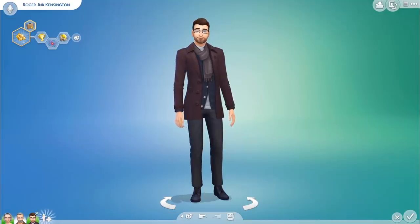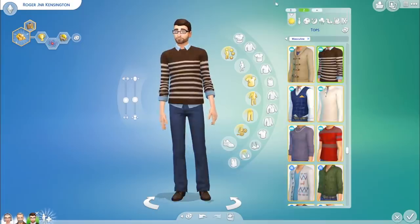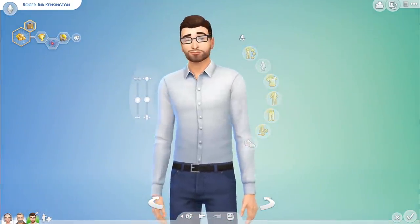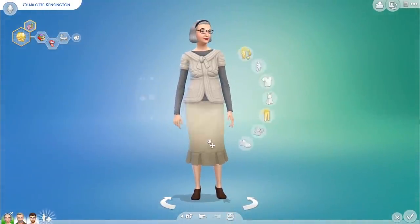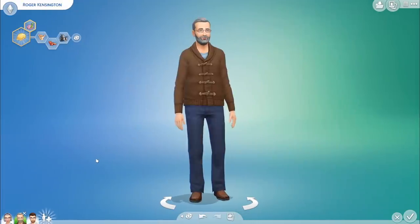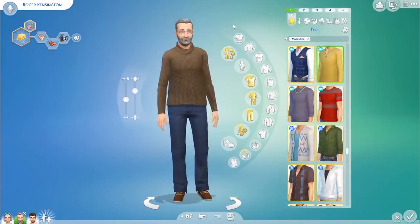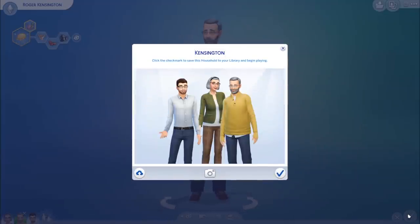Hey everyone, it's Deli here and welcome to a brand new video. Today we are going to be building a home for the in-laws, and I know that sounds kind of weird. I made this Sim Roger Jr. Kensington, the son of Charlotte Kensington and Roger Kensington. I kind of wanted to make these stereotypical in-laws that maybe you have a Sim who marries Roger Jr., and these are the in-laws you have to meet. I wanted to build their home as well.